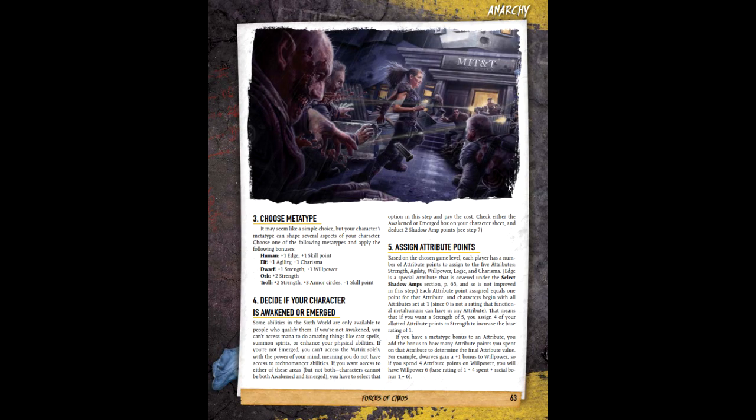The third step is determining a meta type — the closest thing Shadowrun has to race, as elves, dwarves, etc. aren't full-on separate races in the traditional sense. Fox is an elf, which grants him plus one to Agility and Charisma, so they start at two instead of one. Fourth, we need to determine if the character is awakened or emerged. Emerged characters can access the matrix with nothing but their mind — also known as technomancers. Awakened characters use mana, either by casting spells as a mage, communing with spirits as a shaman, or enhancing the body as an adept. You have to pick one or the other; you can't be both. Fox is an adept and thus awakened, which means we have two fewer points for Shadow Amps.